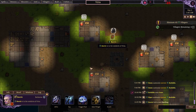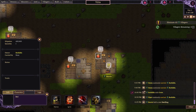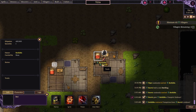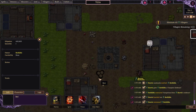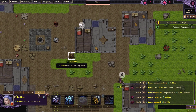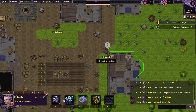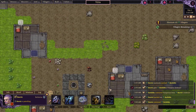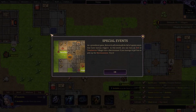Barak, become a vampire, or turn somebody else into a vampire. He's taking her away. Barak — Bathilda's now a vampire. An evil, kleptomaniacal vampire. As a procedural game, Ruinark will eventually be full of special events that have various triggers.